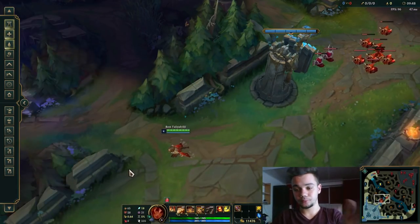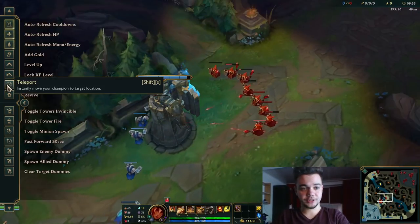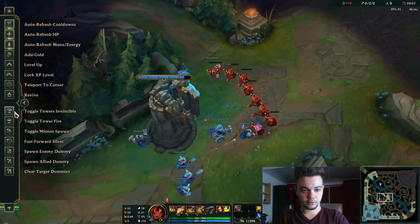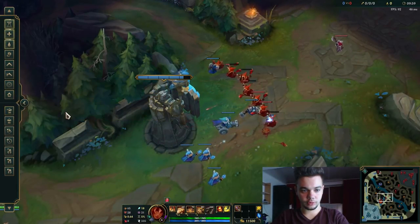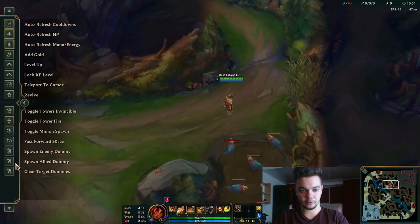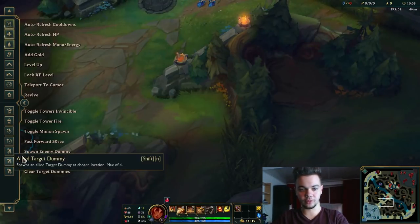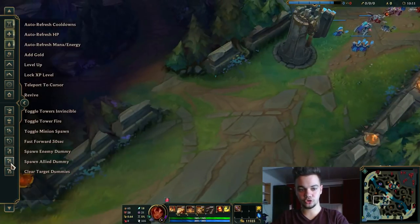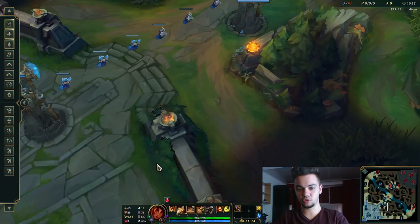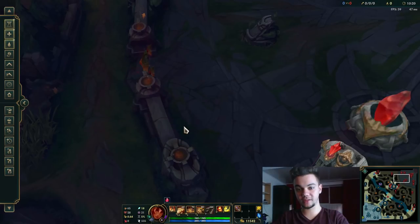Anyway, the two tricks I want to talk about — I'll jump right into them so we don't waste time — are simple. First, I want to put some dummies around the map into some key positions. As you can see where I put them, the first trick that you should know as a Taliyah main is how to play around these walls and how to actually catch people.